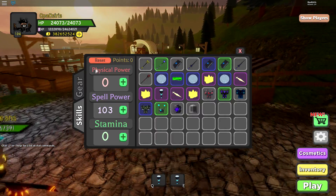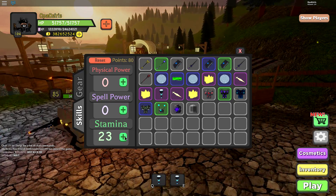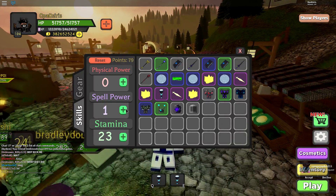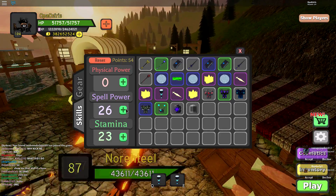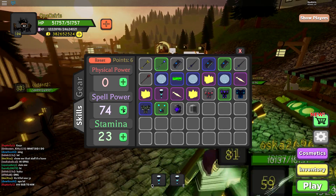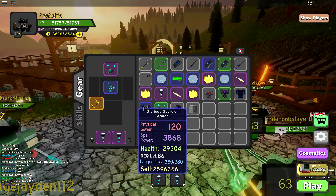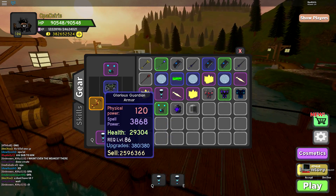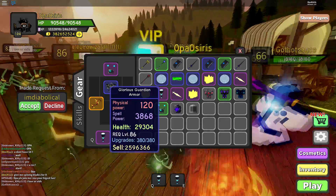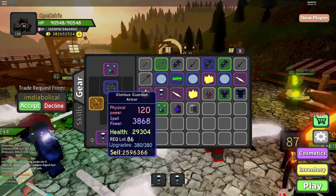If you didn't see my last video — how I usually play solos is I put like 23 to 24 skill points into stamina and the rest into spell power. So 23 into stamina and the rest into spell power. How I play solos is I use the glorious guardian armor maxed out on spell power. This is almost one of the best guardian armors in the game. It would be the best if it were the purple one, but the blue one is pretty much the same.